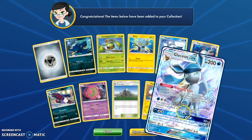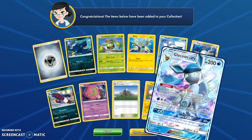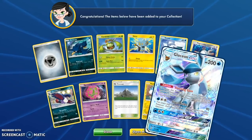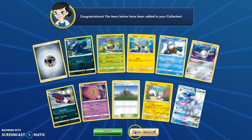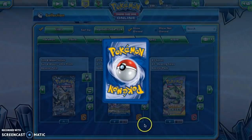Isn't that cool looking? All right, I want a Full Art now. I wonder how they — I don't think I've ever pulled a Full Art online. I don't remember what a Full Art looks like online because I don't know how they would do the texture. Glaceon — I guess that was pack 72, this one's pack 71.